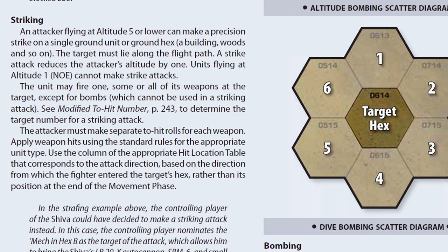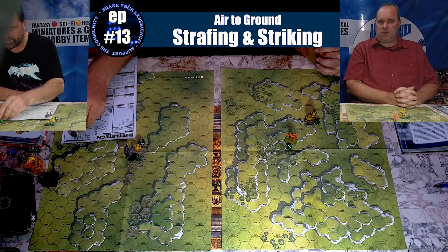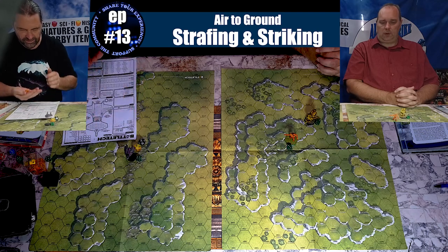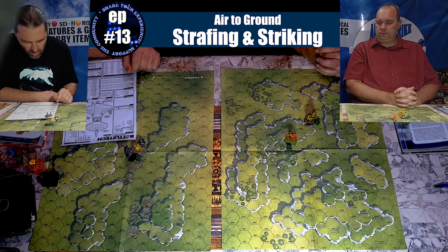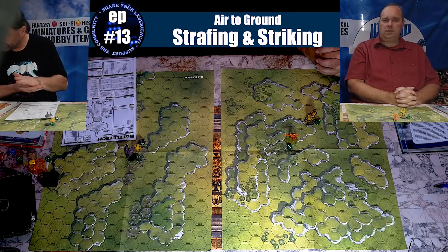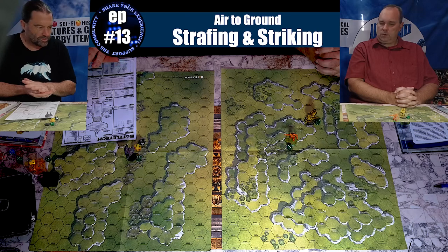A strike attack reduces the attacker's altitude by one. Units flying at altitude one or nape of the earth cannot make strike attacks. A unit may fire one, some, or all of its weapons at the target except for bombs. My gunnery is four plus two is six, then we modify for his movement. He's not in woods so there's a plus three. Only the terrain in the hex you're targeting applies — since he's not in woods, nothing extra. Makes sense because you're so high up. I'm going to fire with everything.